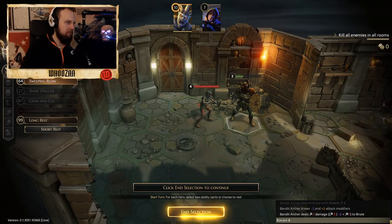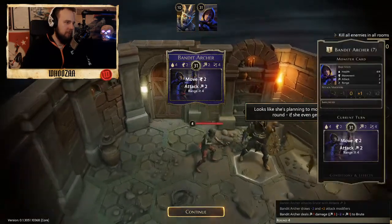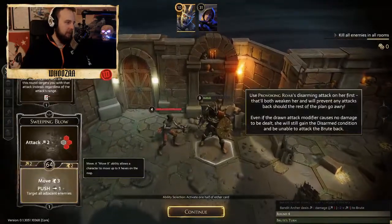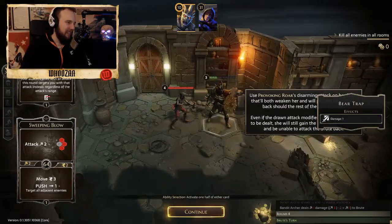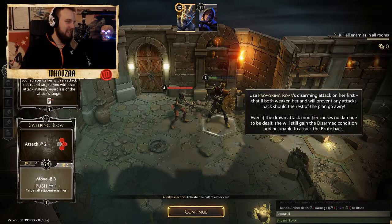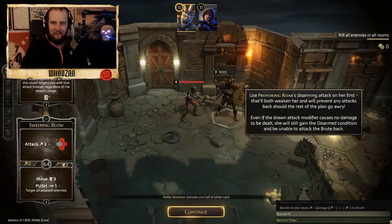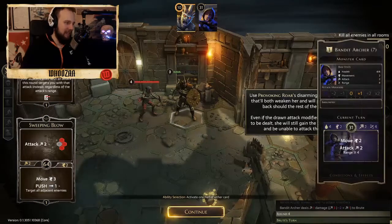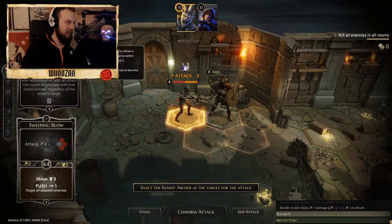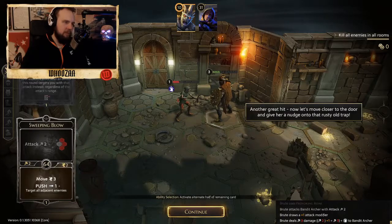They're going in 31. You can actually be really mean in this game - you see the move 3 and push, and you see the trap? That's like the fun thing - you can push people into things. Move closer to the door and give her a nudge onto the rusty old trap.